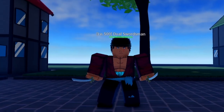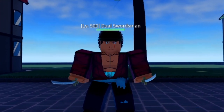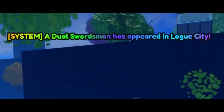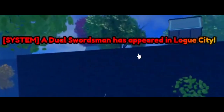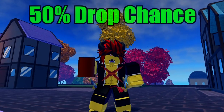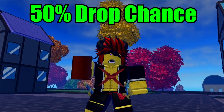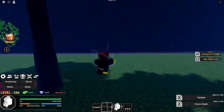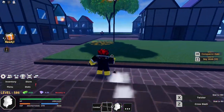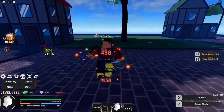To get Two Sword Style v2, you need to defeat the Dual Swordsman boss and get the book it drops. This boss spawns every 60 minutes in Loguetown. As you can see, he just popped up — he spawns somewhere around here. After you kill him he drops a book, which you then bring back to Dr. White. The boss spawns around Loguetown at the second platform.